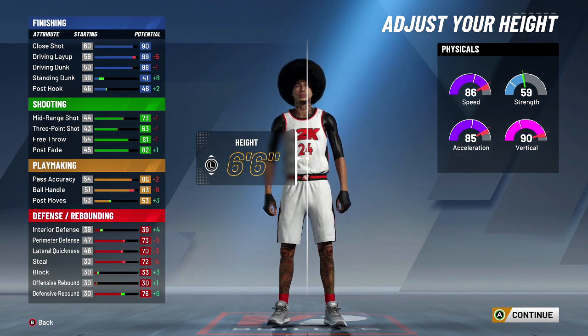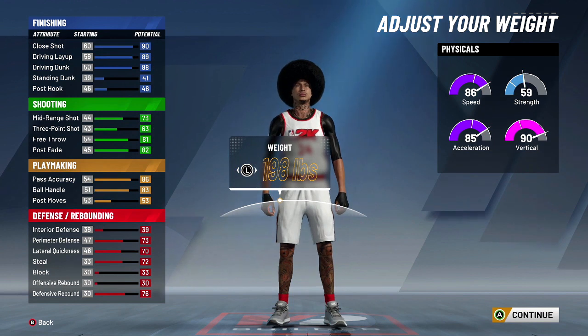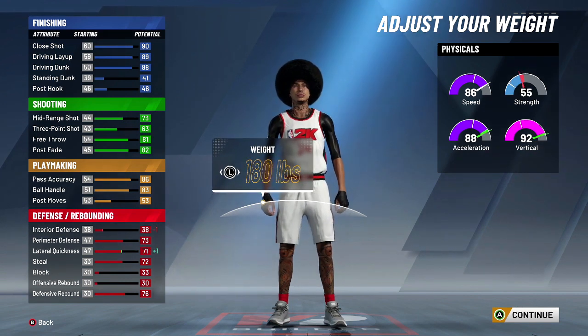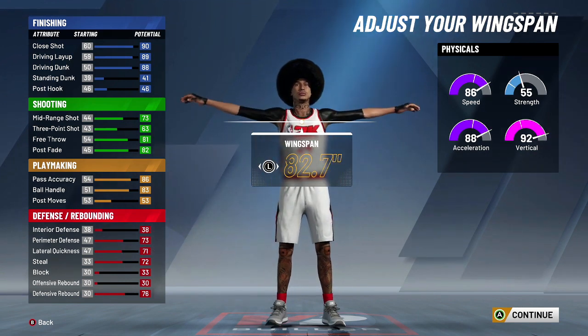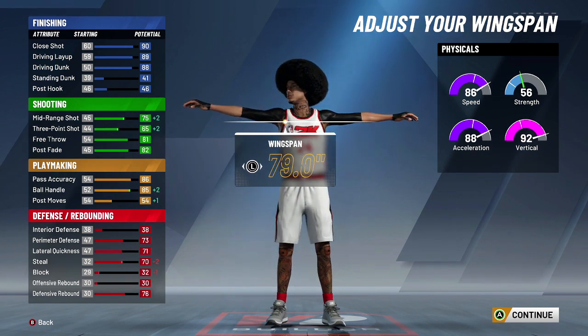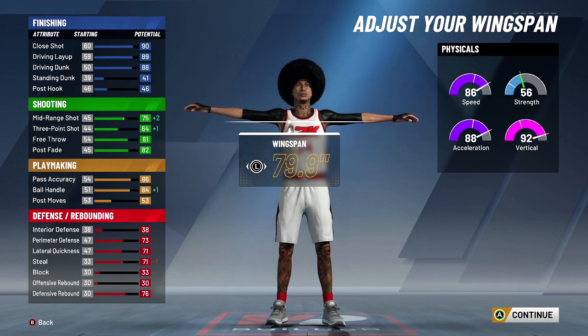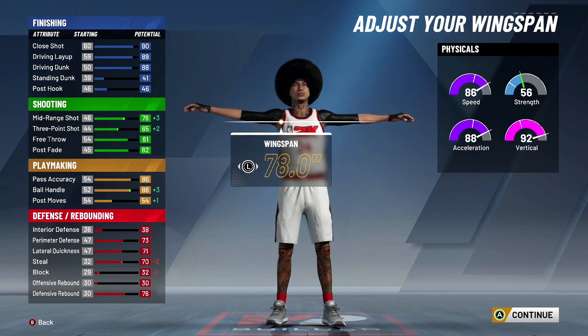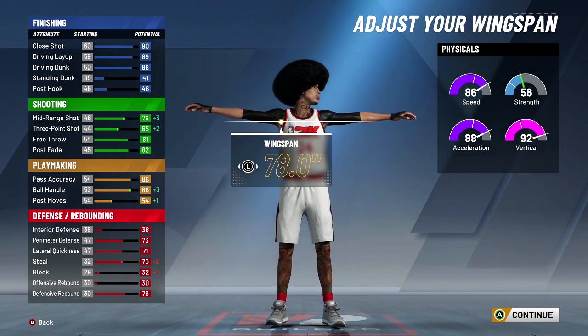There's something about being taller that just babies little guards — a lot of these guards are maybe 6'5, 6'4, sometimes 6'3, they are babies. For the weight, we're going to put minimum just so we have maximum speed. For the wingspan, we want to speed boost off rip. If you don't care about speed boosting off rip, go ahead and go higher, but your three-point is going to be lower. With this wingspan, our three-point is going to be a 65, and at 99 it's going to be a 69, and at 99.9 it'll be a 70.